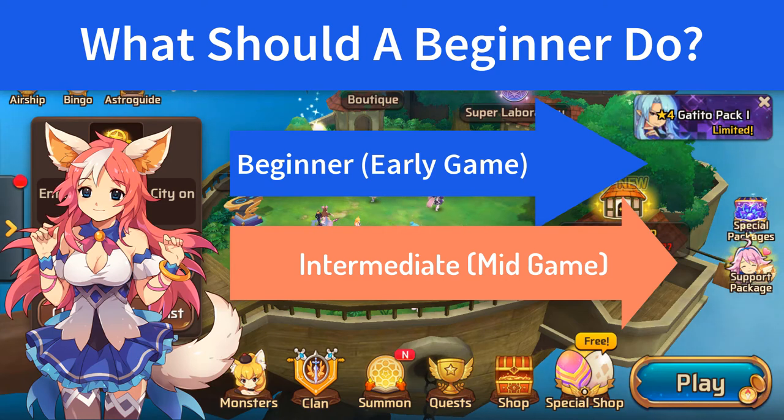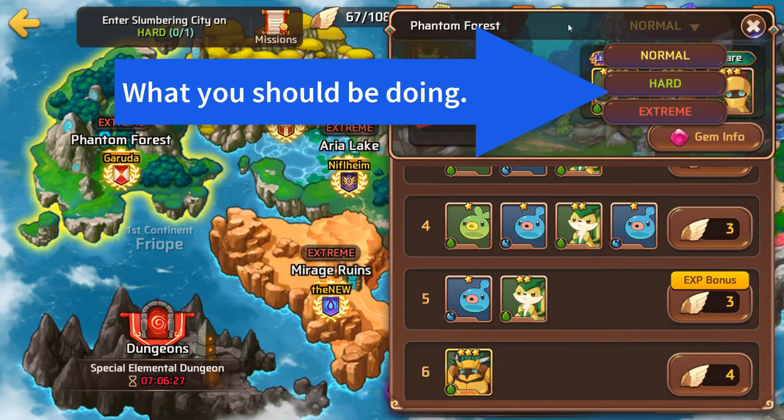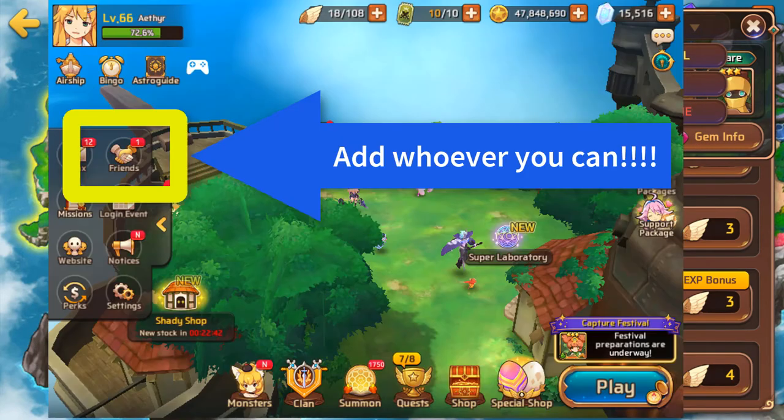A mid game player also begins working through dragons, which is a special dungeon on the weekends for some game-changing gems. End game players have gotten their golem team solid, are easily able to farm dragons, and run colossus as well as world boss. In order to hit Pegasco's Extreme, simply play through the stages from normal to hard to extreme. Level up mons when you can and it's ok to get some to Evo 2, but don't focus on getting them to Evo 3 right now because you don't have enough gold for that. Worry about that later. Add all the friends you can and run through the story with whatever mons you can get a hold of.